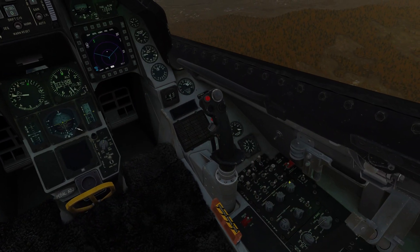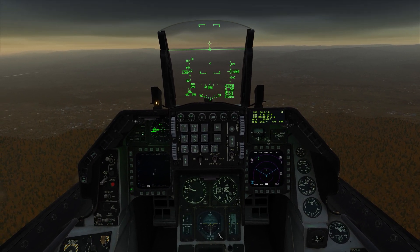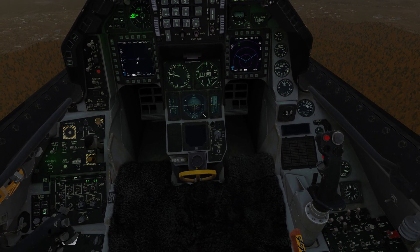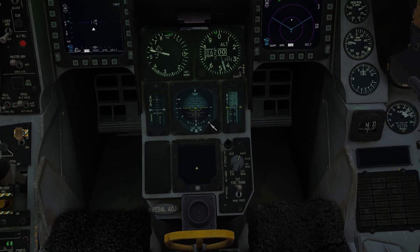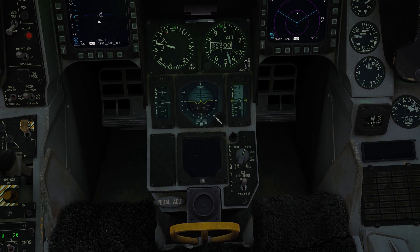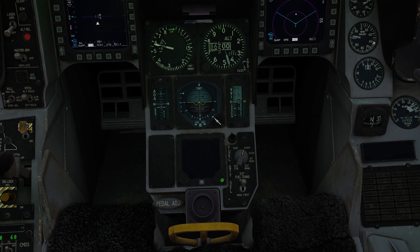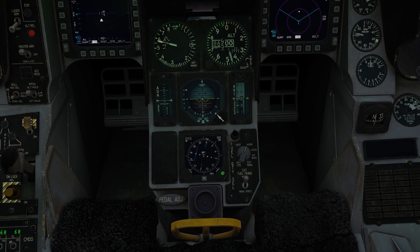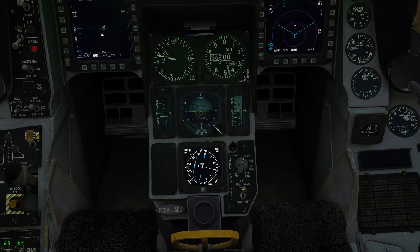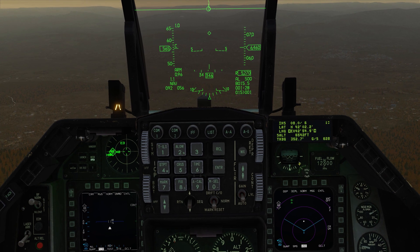Let's go ahead and make our DED a little brighter and turn that MFD up. The first thing we're going to do is come down to our EHSI and do a left click - there's a white flag that pops up that says BRT. As long as that's illuminated you can mouse wheel up and it will increase the brightness. Click it again - it stays on for about three seconds - and you can see it says BRT for bright. So we've got a nice bright EHSI.